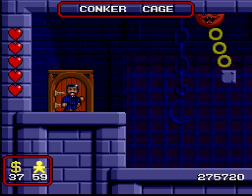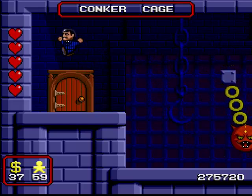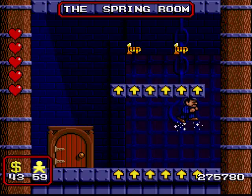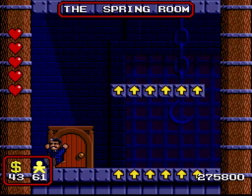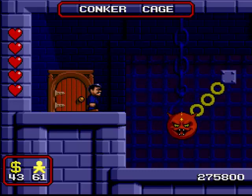Ocean being sneaky bastards again here, because usually the secret area will be placed at the end of the room. Here, they placed it right at the beginning of the room, just to throw you off the scent. And to make matters worse, this is a bonus area you really want to find. On my first playthrough I had no idea this existed, because there are two extra lives, and it's not that hard to reach them.